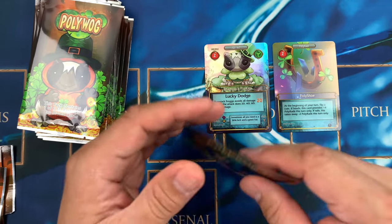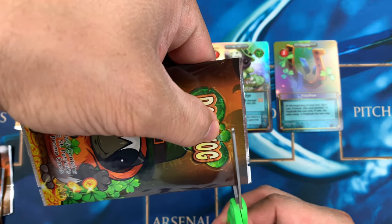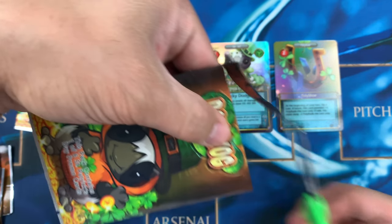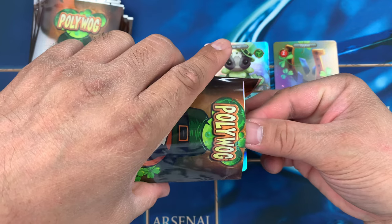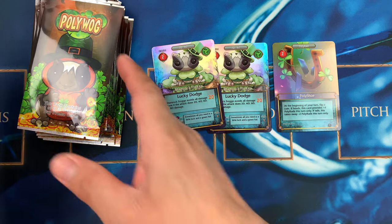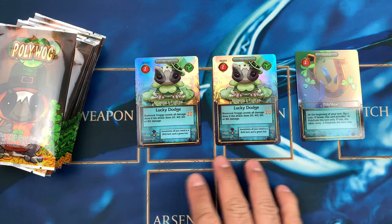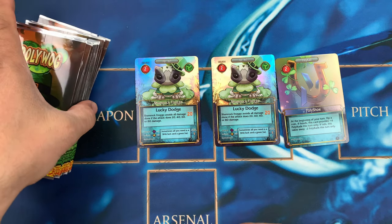This is my last pack to open today. Make sure you're not cutting the card — that would be devastating. There you go... it's Froggo again! So that's the last one I'm opening today. I'll give some to my Patreons as well. So in total we have two Froggos and one Poly Shoe.